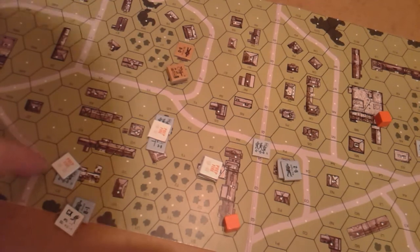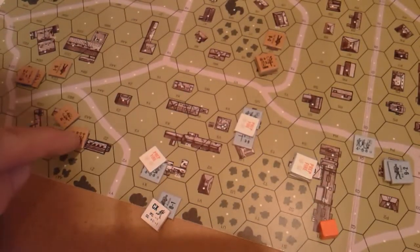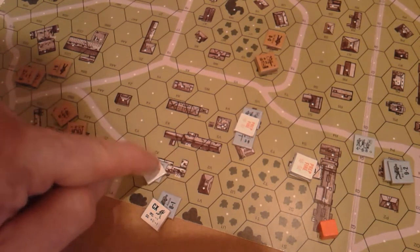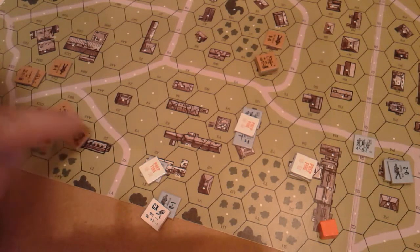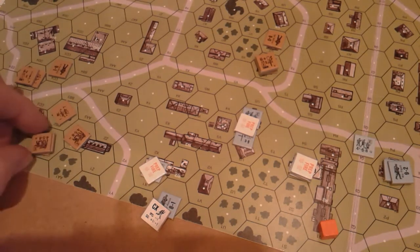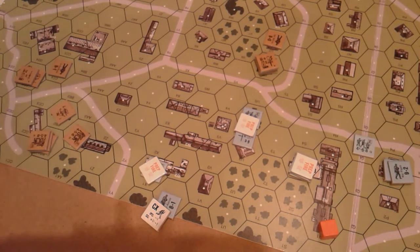The German unit squeezes a shot along the edge of the building into that hex. The broken Russian squad can't fire. Those twelve firepower shots fire through the orchard — still a significant volume of fire — they roll a 9 and 13, indicating continued heavy action with uncertain results.